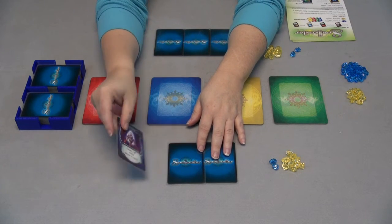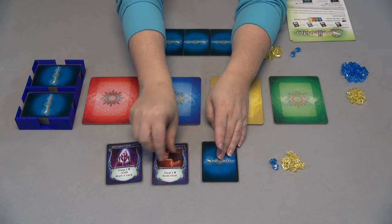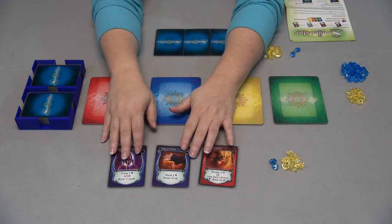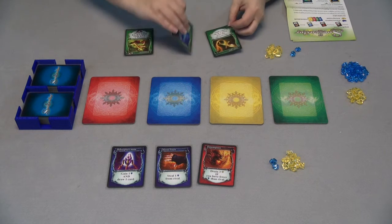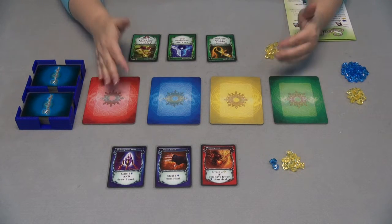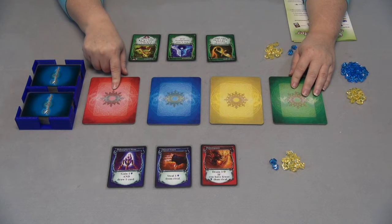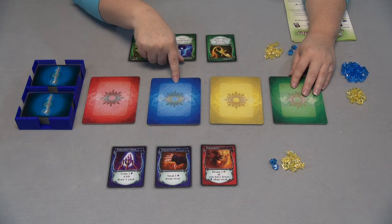I'm going to play openly so that you guys can see what's going on with some of these cards. First, the artwork is really beautiful and that always enhances a game. We're going to look at the cards and talk about them. Red cards are going to be a little bit more aggravating to your opponent, a little bit more hostile.